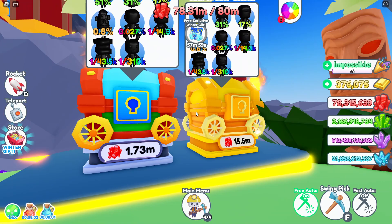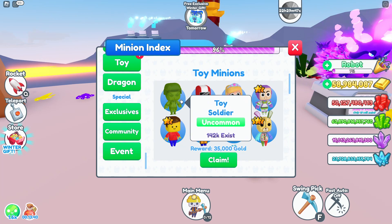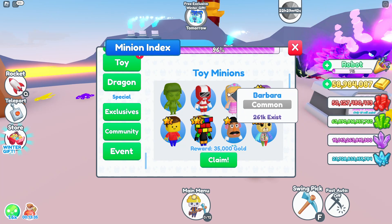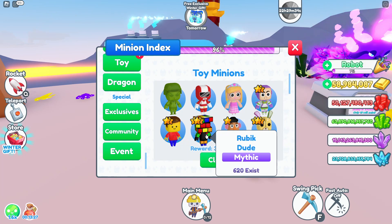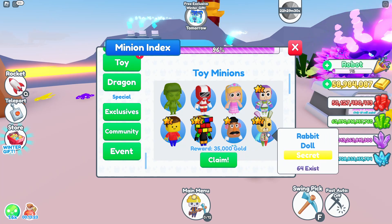Here's the new toy chest. Let's go to the index machine and have a look at the pets there. Here's the new toy minion collection. There's a toy soldier, energy ranger, Barbara — I don't know what character that's supposed to be. Some of these are like from Toy Story, clearly. And then Lego. We've got Biff Lightyear, Blockman, Rubik Dude, Mr. Spudhead, and the Rabbit Doll, which is the secret.